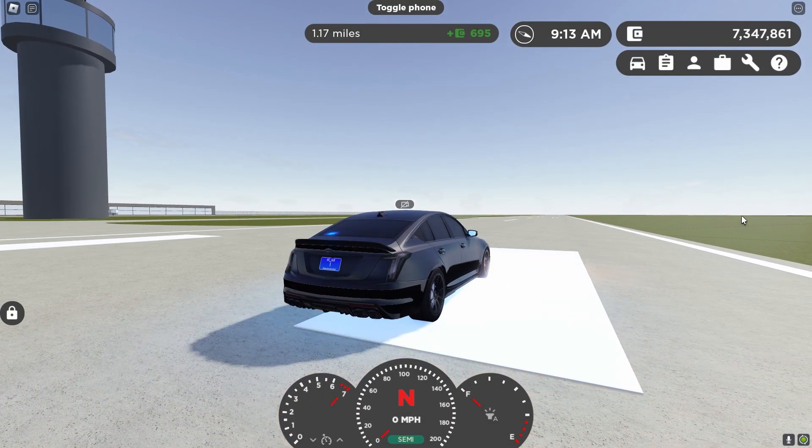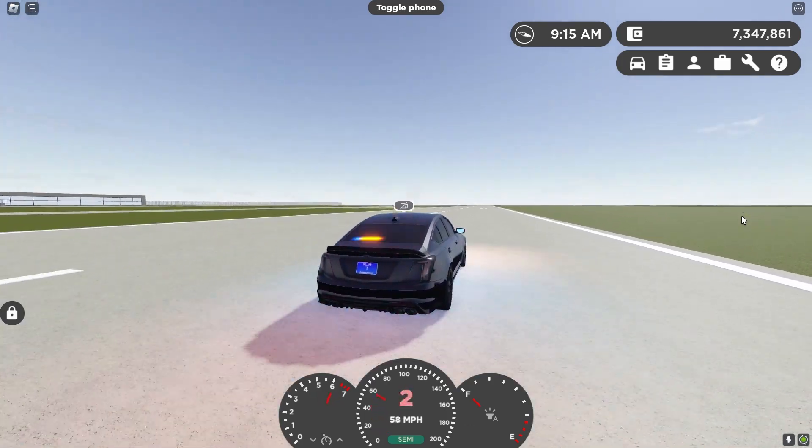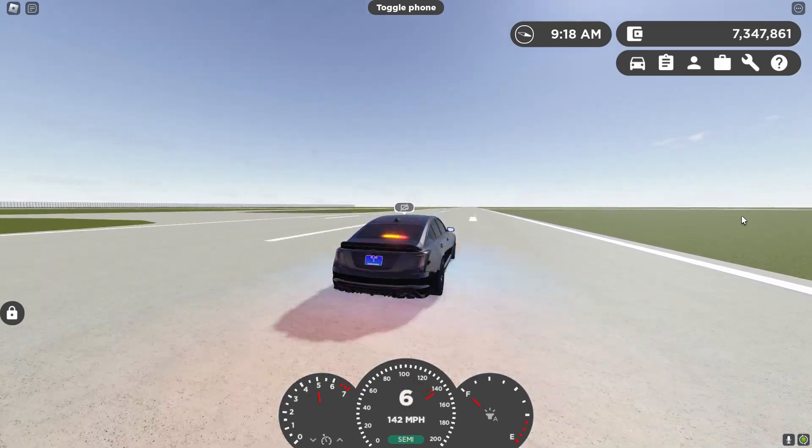Moving on to the driving experience, for the most part the speeds are essentially the same as the ones presented on the in-game model, with top speeds of up to 205 mph and a 0-60 speed of approximately 1.5 to 2 seconds.